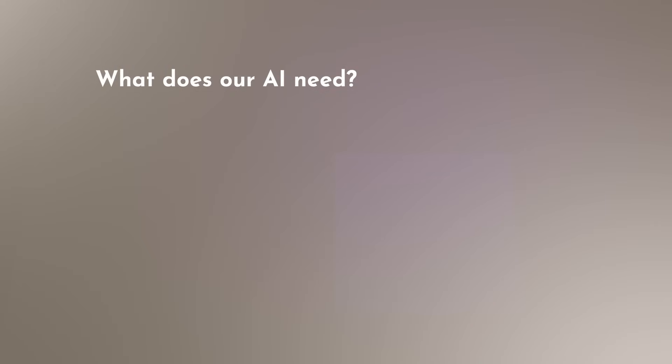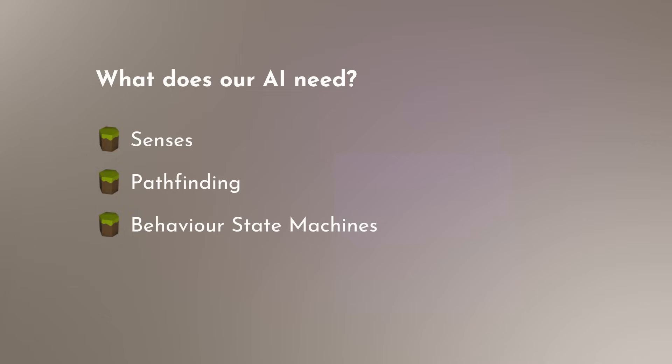To start with, what features does our AI need? Senses — a way to detect what's in the world through sight, hearing and other mechanics. Pathfinding — the ability to navigate the changing hex cell planets. Behavioral state machines — this will let us create lots of different types of AI with vastly different behaviors. Stats: health, attack damage, movement speed, equipment, drops, etc. Basically lots of levers for us to easily change the balance of a mob.